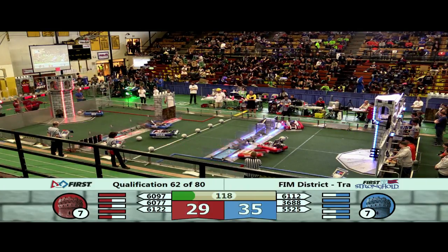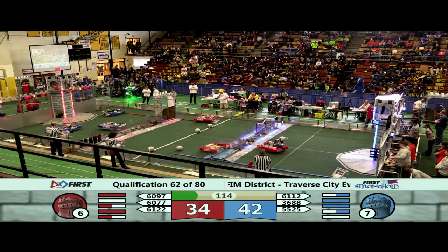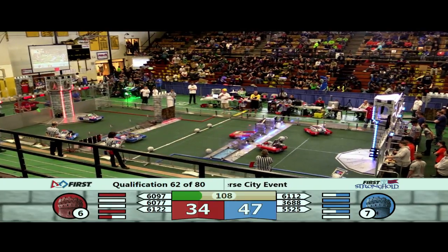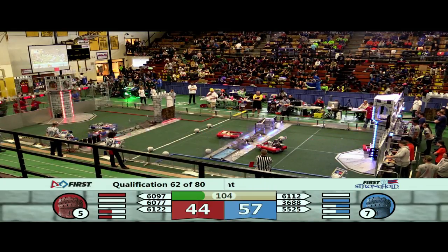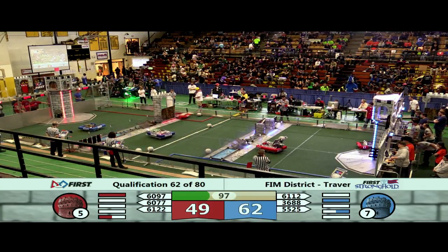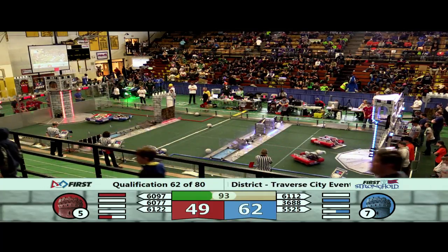Looks like Stangnation trying to drive one into the low goal. There it is. Defenses from the Red Alliance just dropping like crazy. Looks like Stangnation taking care of the low bar, trying to get one in the low goal. This Norsemen bot has been doing very, very well this weekend, going over rough terrain without any issues.